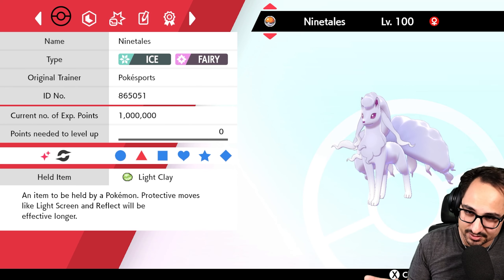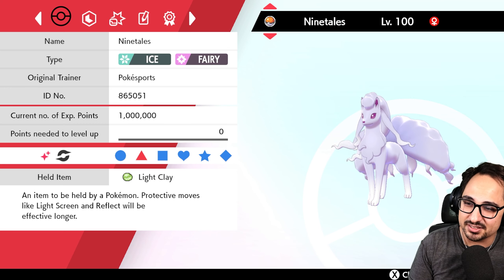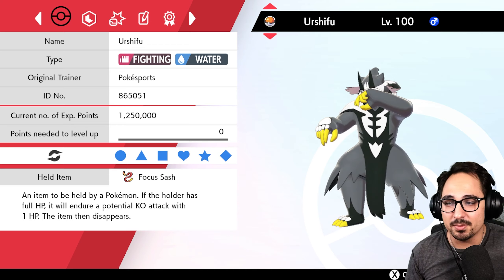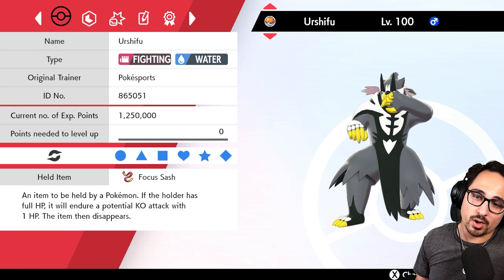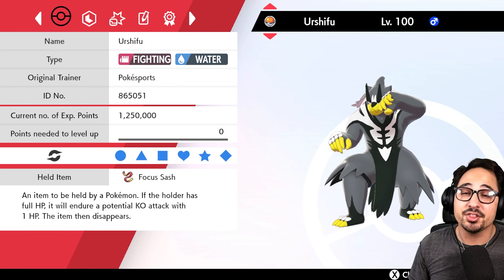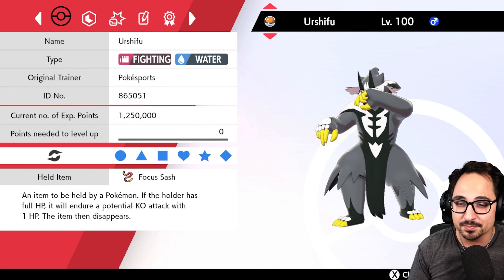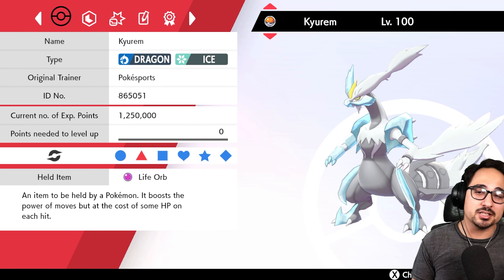Then we have the Alolan Ninetales for Aurora Veil — nice beautiful Ninetales with Light Clay. We don't have Lapras-GMax in the meta, so Ninetales is our next best option, honestly our best option. Hopefully the Aurora Veil lets us live some strong super effective moves and not get one-shot too often. Finally, the Focus Sash Water Urshifu. I have nothing but respect for Water Urshifu since the last team, so it deserves another spot here.